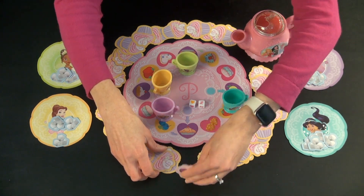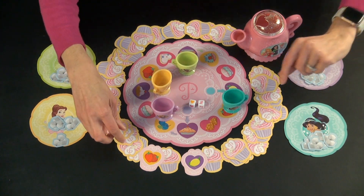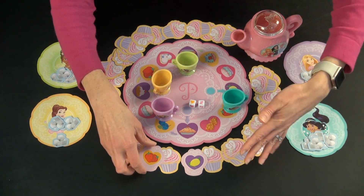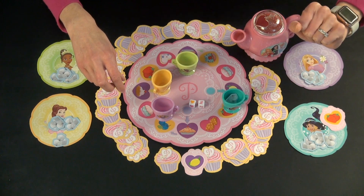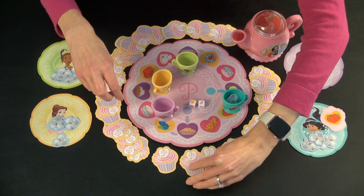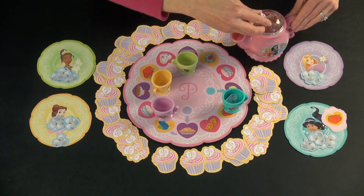That is how many of the cupcakes you get to flip over looking for that match. So they would flip over this one — that's not it — and this one. Oh hey, they got it! So if you get a match, you put the one that matched on your plate, and you get to put a sugar cube in your cup, flip over the one that wasn't a match, and now it is the next player's turn.